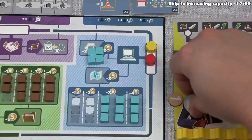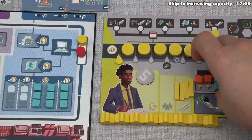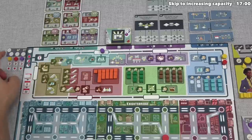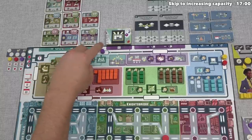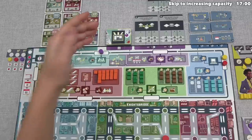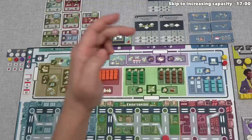Yellow has spent seven money and places those resources into their storage — they only have two more empty slots remaining. Yellow's turn is done, which means it's back to us. We do kind of need some engineering resources; they are mandatory if we want to build stations, although we don't necessarily need to pick them up immediately.